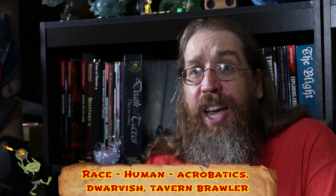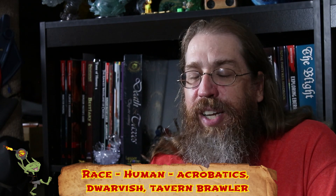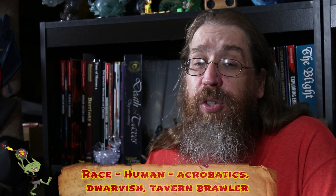For stats, Strength, Dex, and Constitution are all 13s using the point buy system. We also have a 13 Intelligence, 11 Wisdom, and 12 Charisma. Obviously if we were really making Captain America they'd be straight 20s, but we can't do that. For race, we're going with human, and since we get a skill of our choice, we're choosing Acrobatics. We're also going variant human to get a feat.